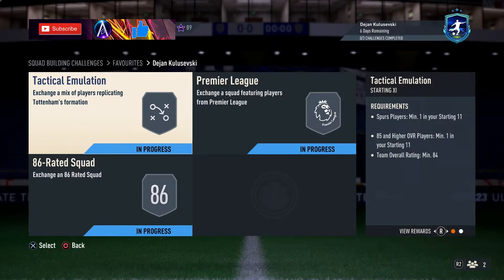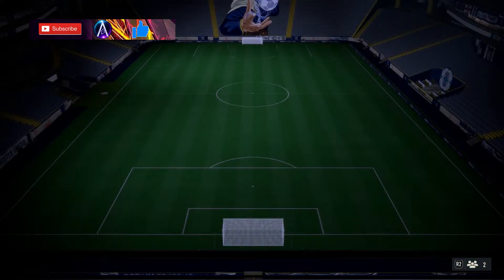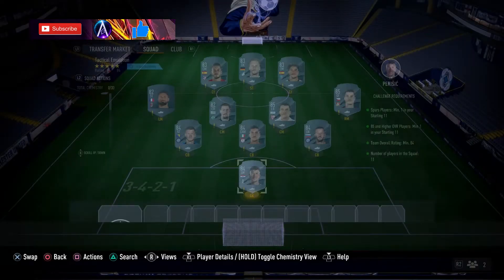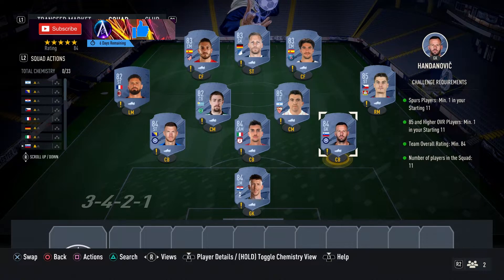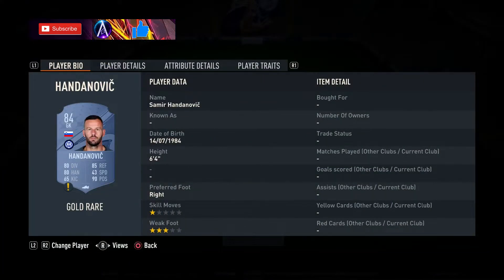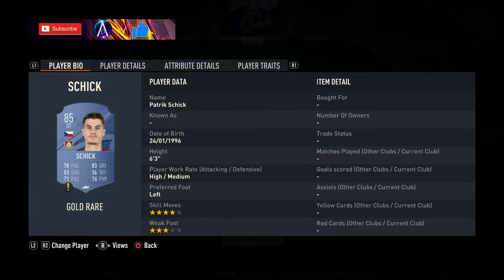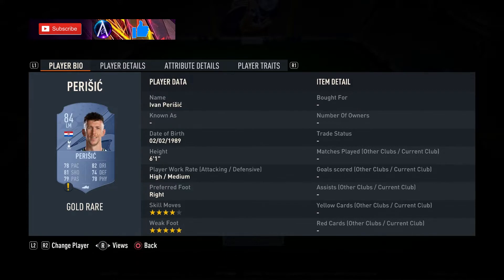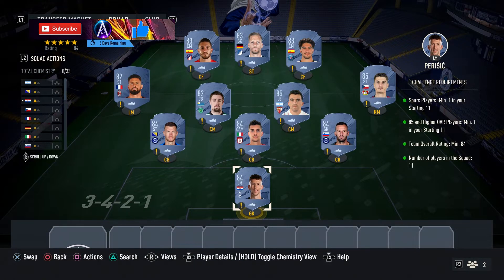We're going to jump straight into the solution. First team coming in around 20k — no chemistry required for any of these teams. You need a Spurs player; Perisic is definitely the one to go for, a nice cheap 84. Outside of that you just need 85s. We have Akuna and Schick covering the 85. Players are: Perisic, Handanovic, Pellegrini, Dzeko, Schick, Akuna, Coates, Giroux, Colosola, Coquet, Bauman. That's your first team done at 20k.